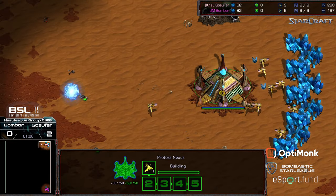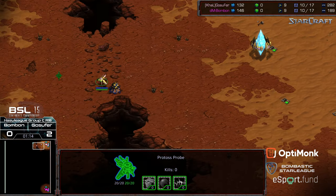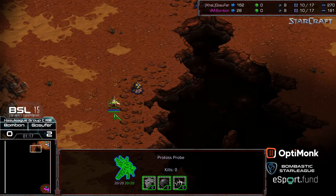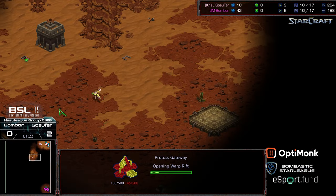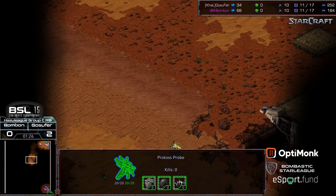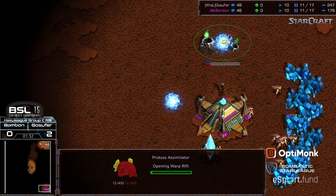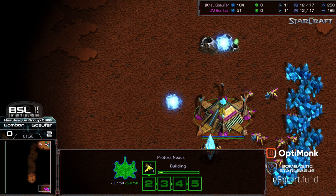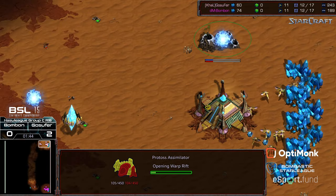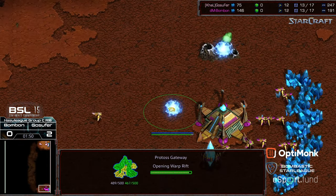I'm wondering if we're gonna see more of the same, and yeah — Gosephur actually moving out yet again with a very early probe scout. He's going for the 10-gate, as is bonbon. But a big differential here is that Gosephur's probe scout is exiting his base much more rapidly to go ahead and get scouting information. Nope, he's just going to go ahead and press in.